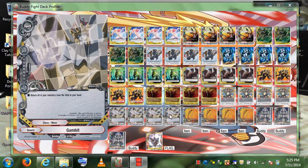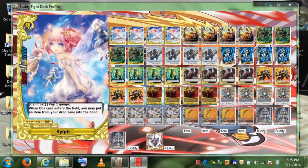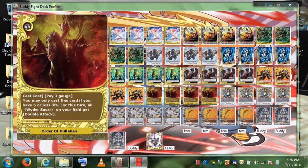Gambit doesn't only combo with Lord of the Forest — you can also combo it with Sylph to reuse her effect and get two item cards from graveyard to hand. You can also combo it with Armored Dragon to give him a soul for his soul guard. If someone link attacks him and he loses his soul, next turn you Gambit him, recast him, and he'll have a new soul for defensive purposes.